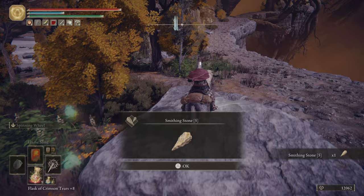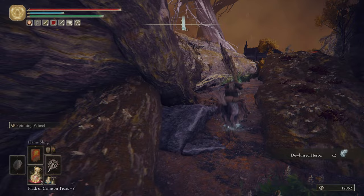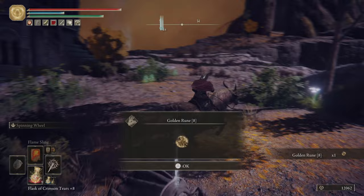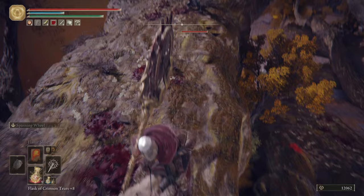There is a boss that we have to deal with before we really progress to the end of Deep Root Depths. Should be hanging out right at the base of that big tree we're heading towards. There's the spirit spring, which means the site of grace is somewhere in the opposite direction. Also, there's a beetle up here with probably an ash of war.